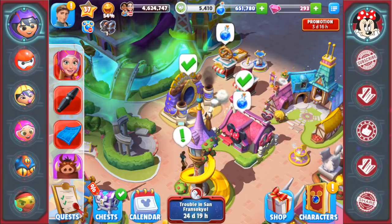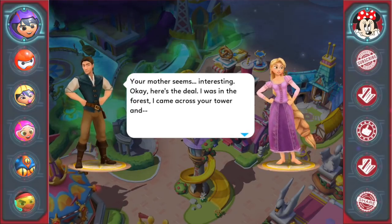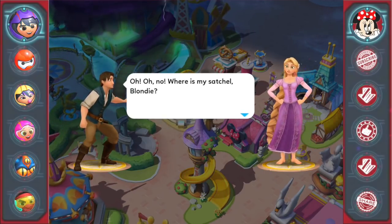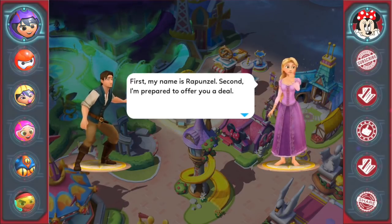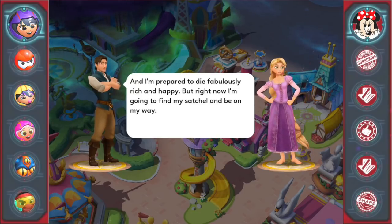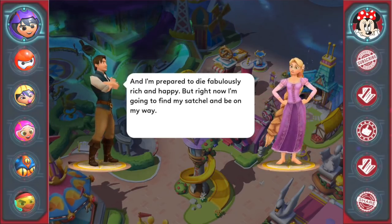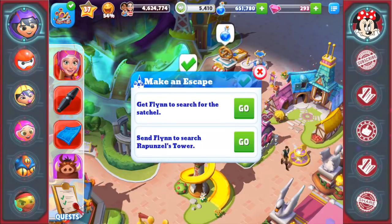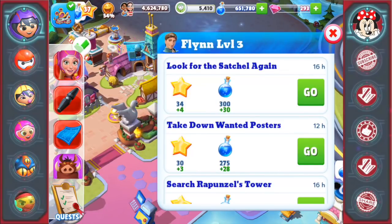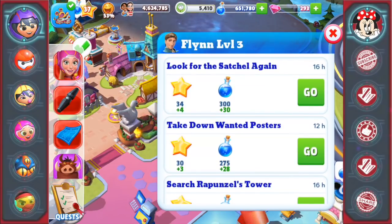That wasn't scary at all — oh, I got goosebumps! Her mother seems interesting. 'Okay, here's the deal — I was in the forest, I came across your tower.' 'Oh no — where is my satchel?' 'First, my name is Rapunzel. Second, I'm prepared to offer you a deal.' 'And I'm prepared to die fabulously rich and happy, but right now I'm going to find my satchel and be on my way.' Quest: Make an Escape — get Flynn to search for the satchel. That's a way less violent version — Rapunzel doesn't whack him with a frying pan. These quests are long — 16, 12, 16.